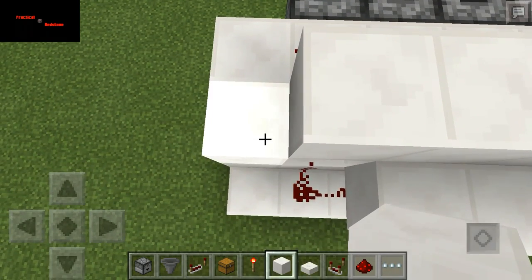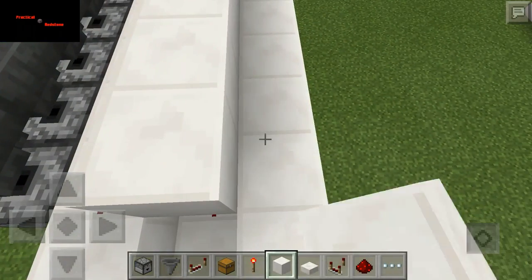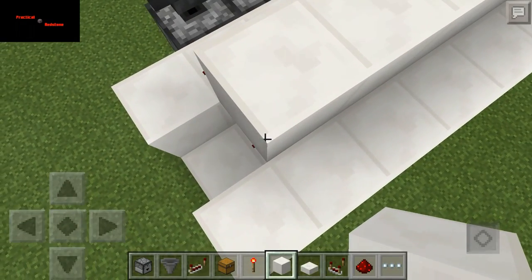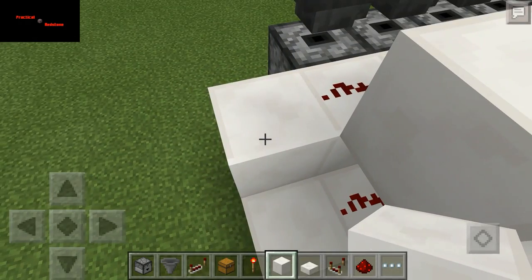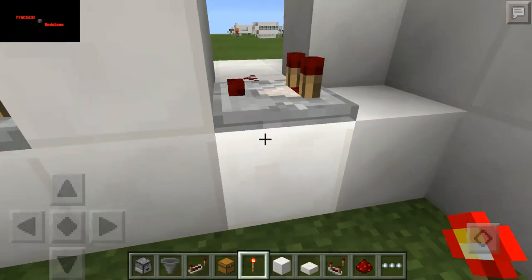This is where you're not going to need one there — you're going to need that and that. Put a torch here. Put these and subtract.